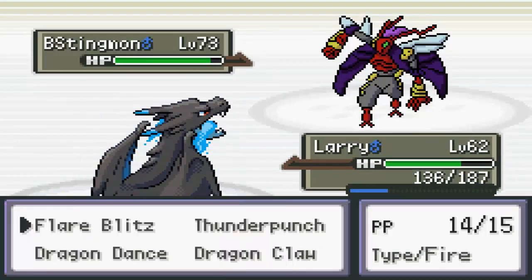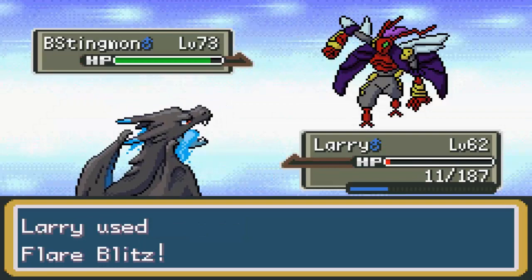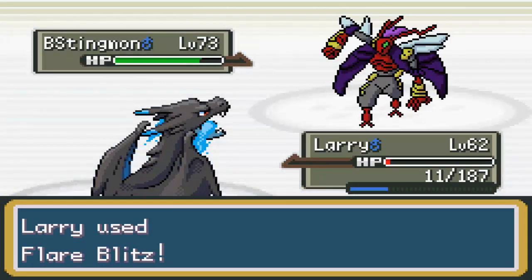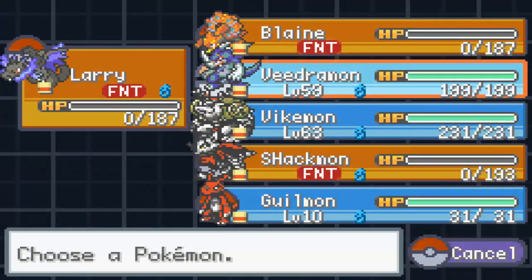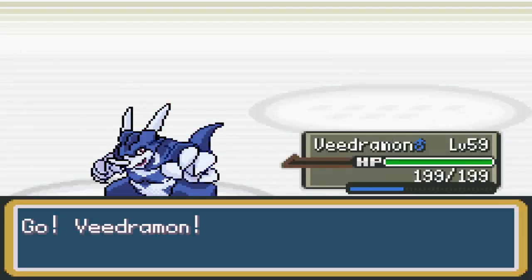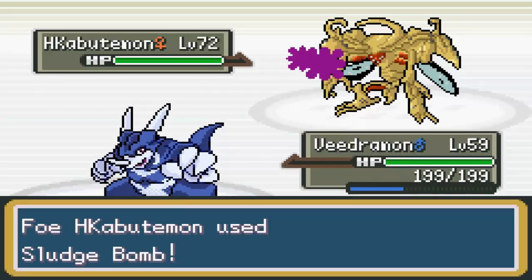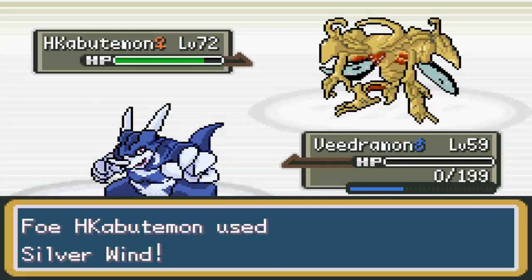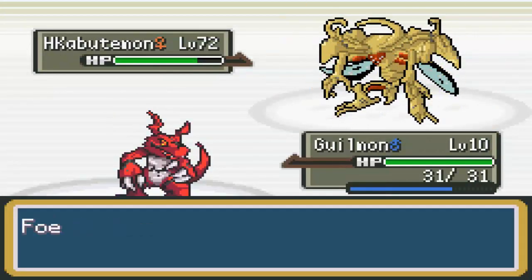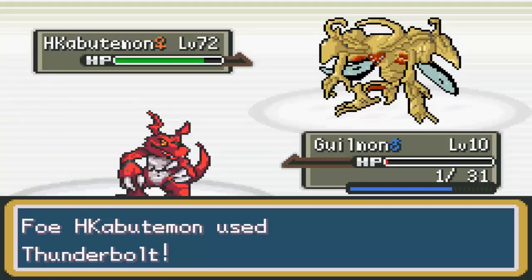Hopefully we can outspeed — nope. Should live it though, right? Oof — we're gonna go down. We definitely need Charizard to win this. It's probably gonna go into Celebi, so hopefully Veedramon can KO it. Let's Flamethrower — that might kill, who knows. That did nothing — it's got Lefties. Interesting that it has Silver Wind. Usually a useless move, but in here actually pretty good.